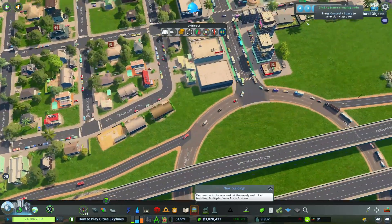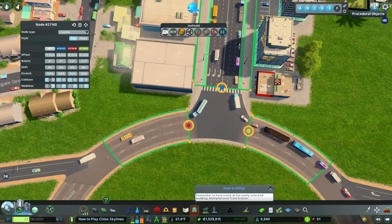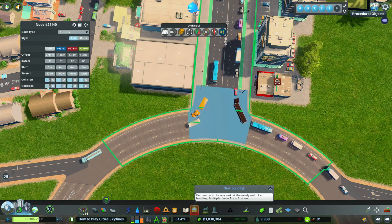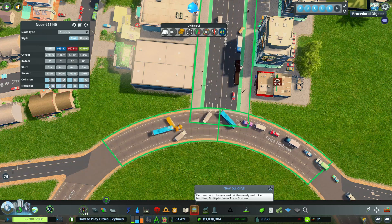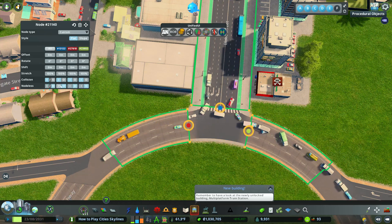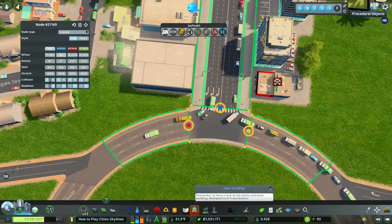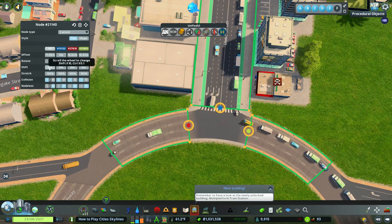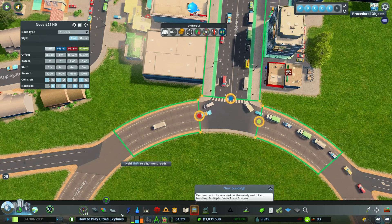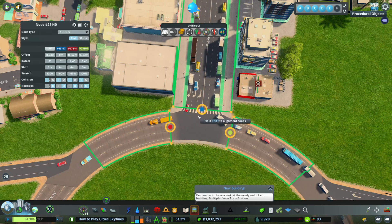Node Controller can also let you go over here and, if you don't want any crosswalks, you could get rid of all the nodes. You can control these nodes just by clicking on them. If you wanted to twist the road or bank it, you have the options right here.